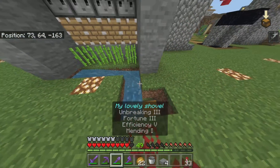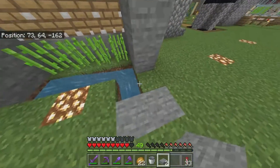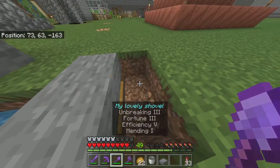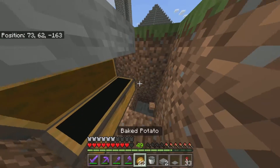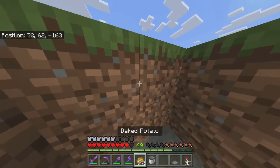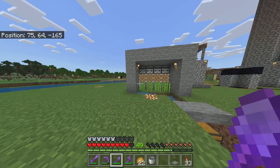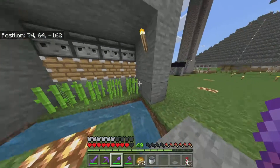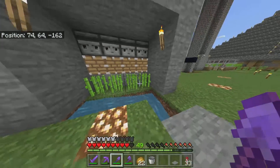Now we just destroy what we don't need anymore and put the two slabs on top of the chest right here so it flows down. If I throw something in here it should come down to the hopper through this little hole right here. As you can see, the slab is here. This is the tutorial on how to do your — not the most efficient — but efficient enough sugarcane auto farm.